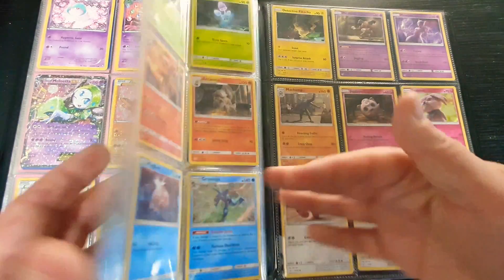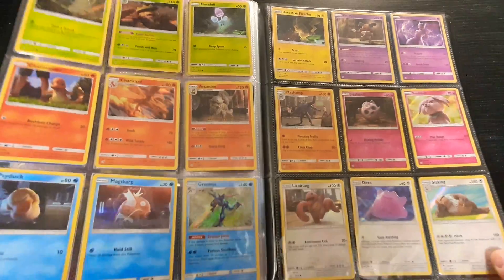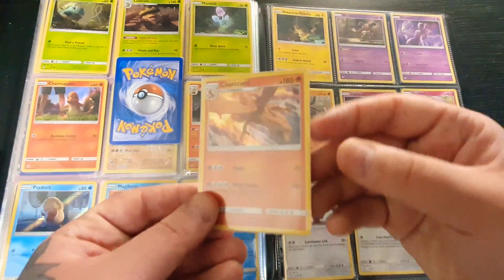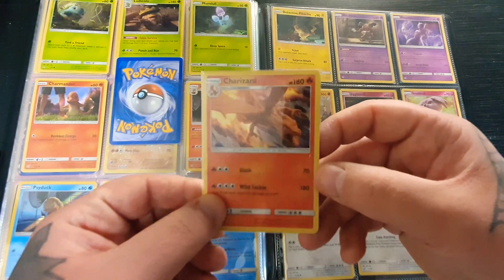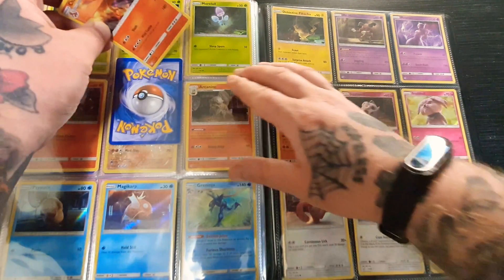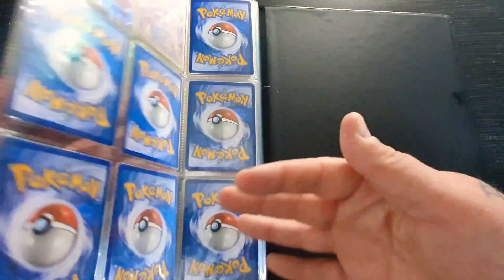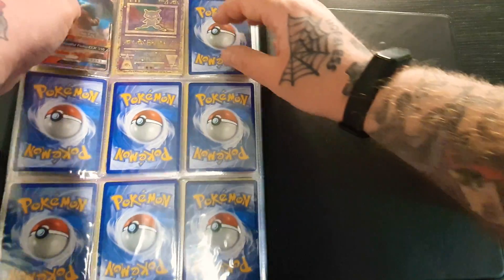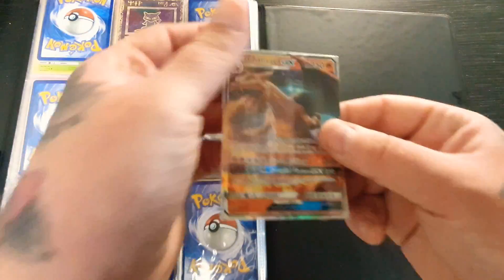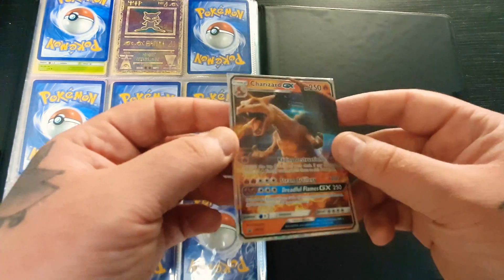Last but not least are the cards you got from the movie. Of course you get a Charizard in this — look at that, amazing. And then of course the Charizard GX from the movie, which is only in the promo pack for the movies.